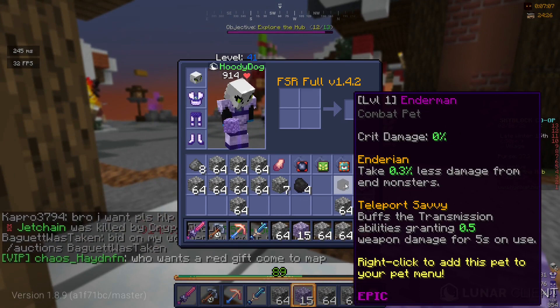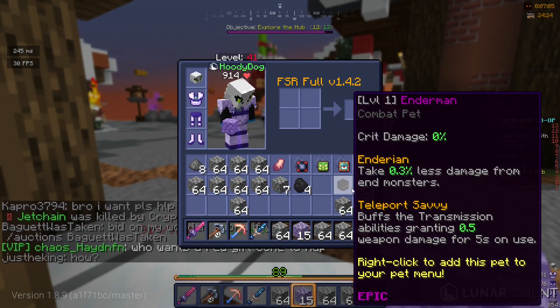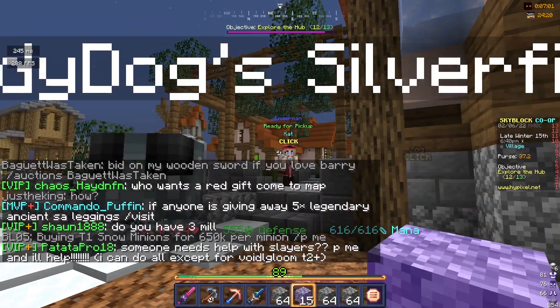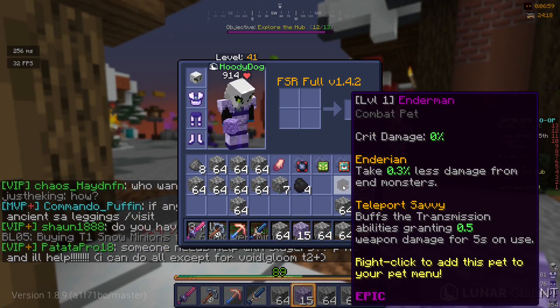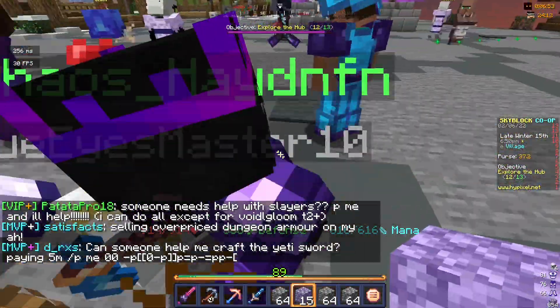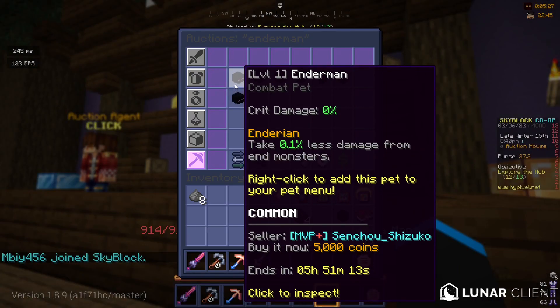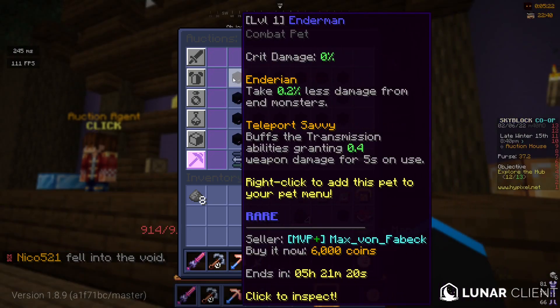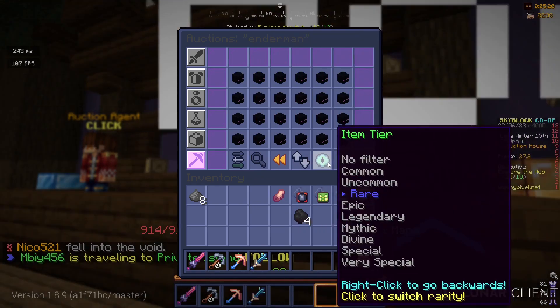Anyway, because I had nothing else to do, I've been taking an enderman pet to epic for ages. Until now — it's epic. I wanna see how much they even go for on the auction house. Common endermen go for 5k. Uncommons go also for 5k — I don't understand this. Rare go for like 6k.